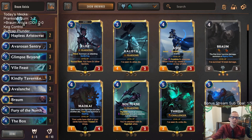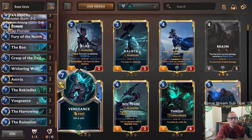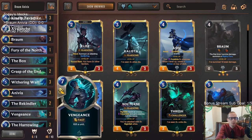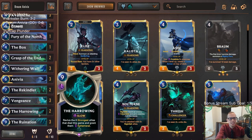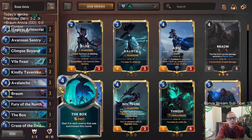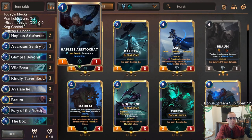Welcome everybody on Twitch chat and YouTube for some Braum/Anivia. We're kicking it old school with this donation deck — a viewer submitted deck. It's got a real big top end: three Ruination, three Vengeance, even a couple of Harrowing to bring back the Anivias. No Call of the Mountain cards in here, so if you don't have those yet, this could be a deck for you. We do have one copy of The Box — not my favorite, but we'll see.